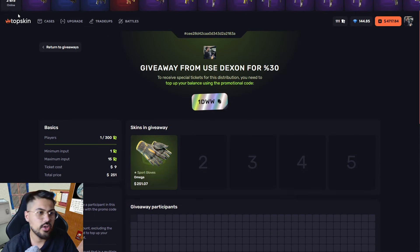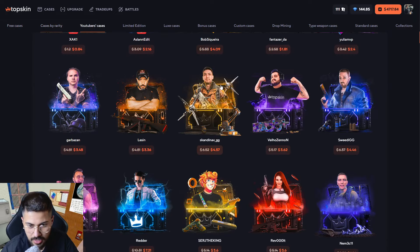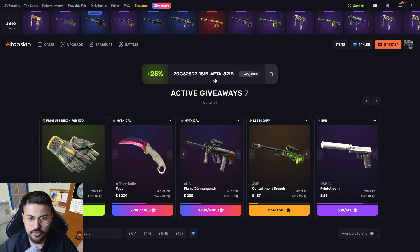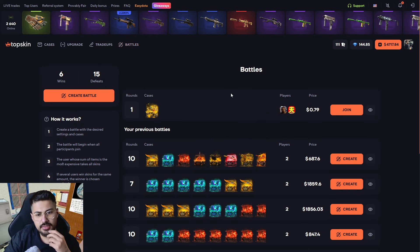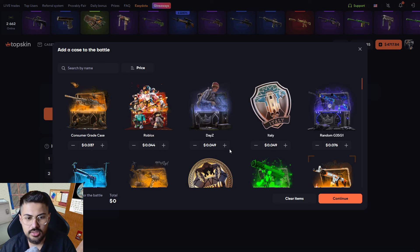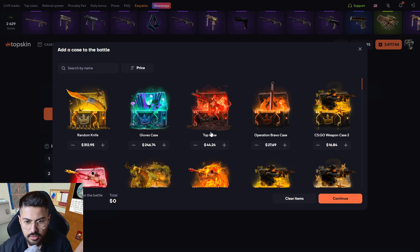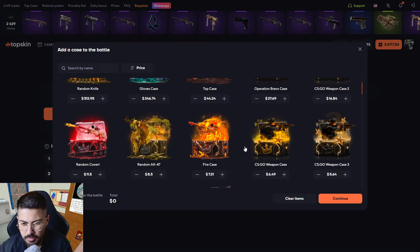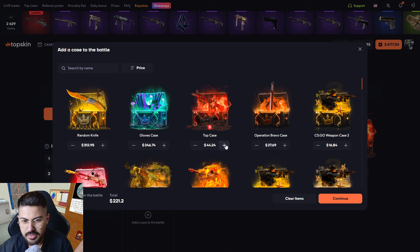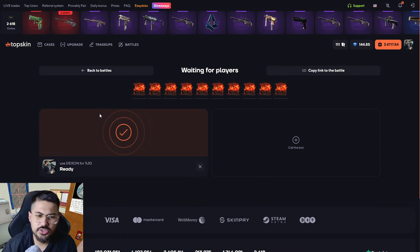So you can just easily get it. Let's go! I'm gonna start — let's go for battles. I will create myself two players and let's go here. I will price-check the low ones, maybe top cases. Let's try top case for 10 times and after that we can go for another case battle.